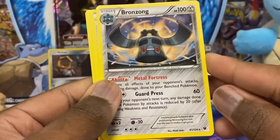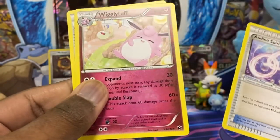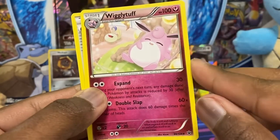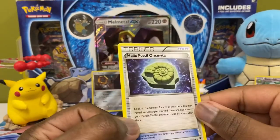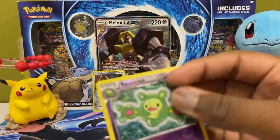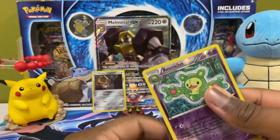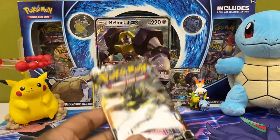Bronzong is the non-holo rare. This set has Spirit Link cards in it. Wigglytuff — oh this Wigglytuff is kind of nice, nice and sleepy. Helix Fossil Omanyte — that's one thing about Pokémon, they forget some cards. We haven't seen Omanyte and Omastar in so long. Kabuto and Kabutops — when's the last time we've seen Kabuto and Kabutops?